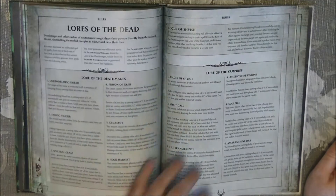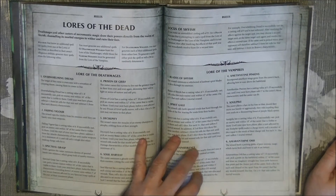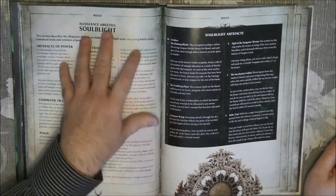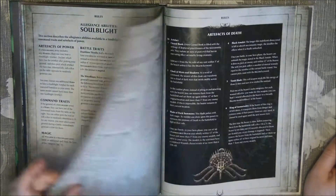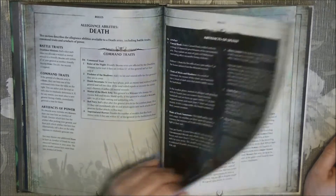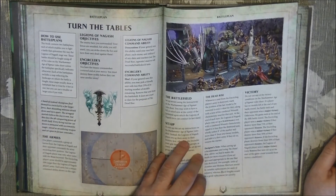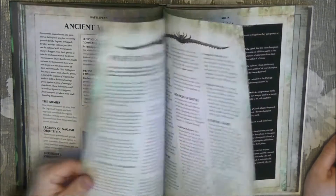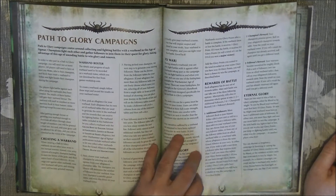We have the Legion of Night, and then the Lords of Death. We also have the magic — the Lore of the Dead — and alliance abilities for Death. Then we go to two battle plans and the Path of Glory.